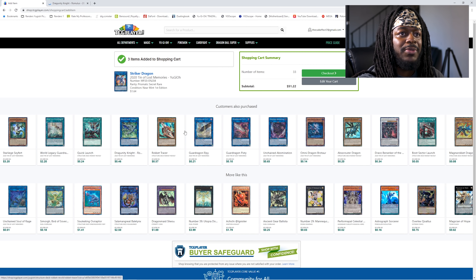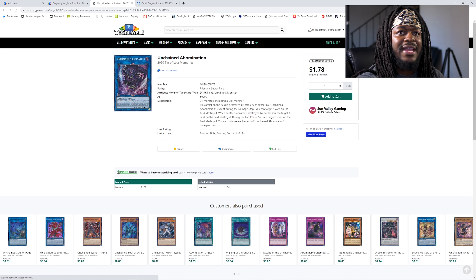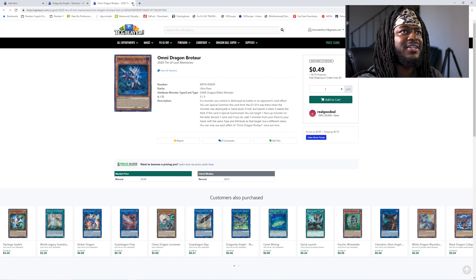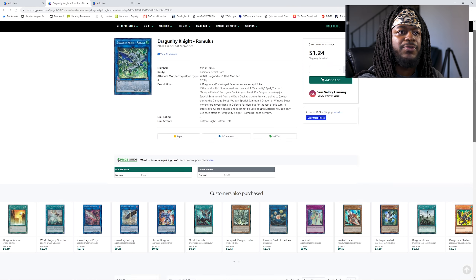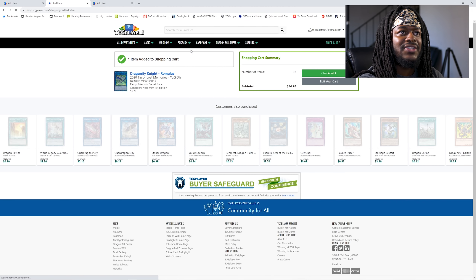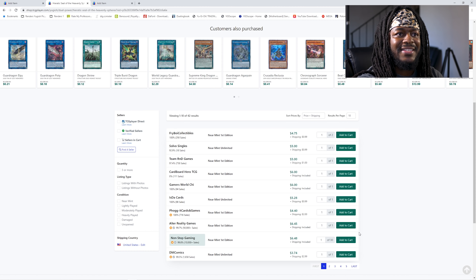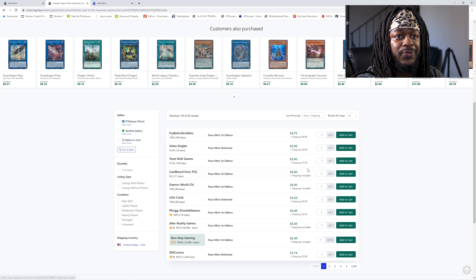I'm gonna go ahead and buy Dragunity Knight Romulus. I also need an Unchained Abomination and an Omni Dragon Brotaur. We bought from this seller quite a few times, so I trust them. Another card I'm going to need is the Heretic Seal. Non-Stop has it at $6, but I can buy from any of these sellers since it does reach over that $5 price range.